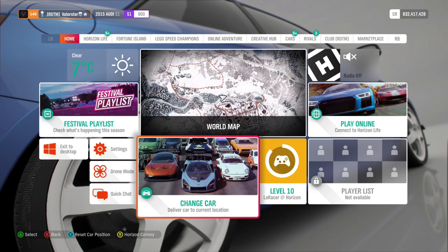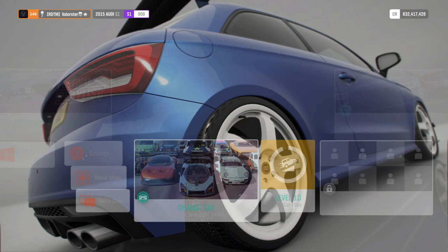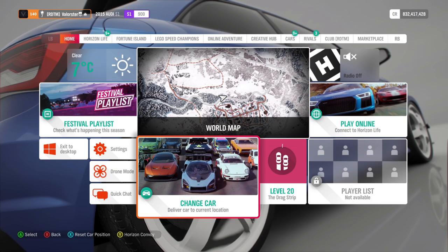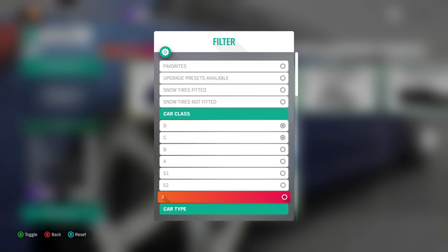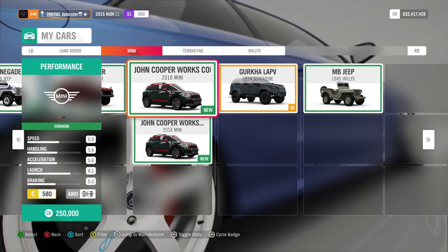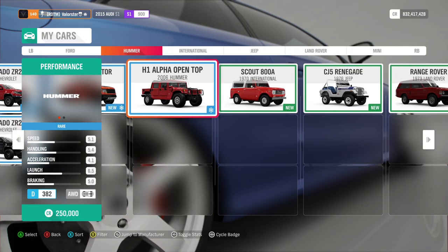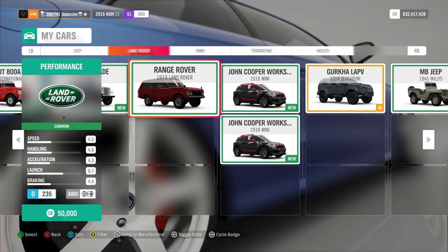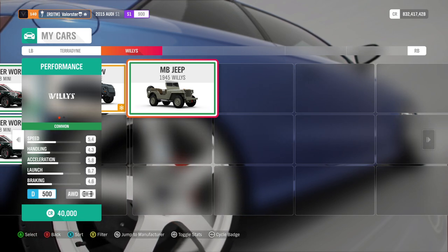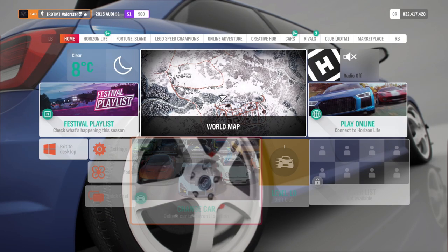From the Trial we win the Jeep Wrangler DD. Next up is Playgrounds, which people always prefer. That requires C600 off-roads. Looking at C and D class off-roads, I have no tune for any C class car — maybe the ZR2 — so I'm probably going to tune a D car up to C class and also test the Jeep Willys, which has always been a very fast car. From Playgrounds we win the Hummer open top.